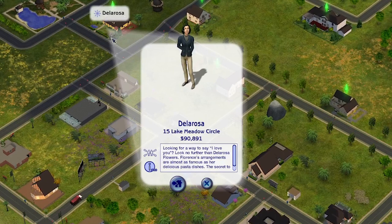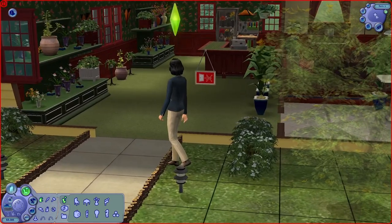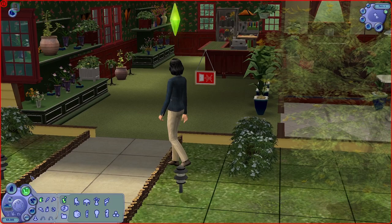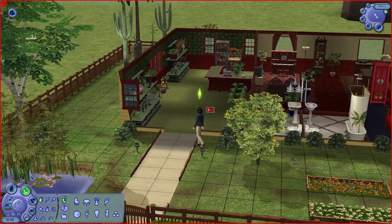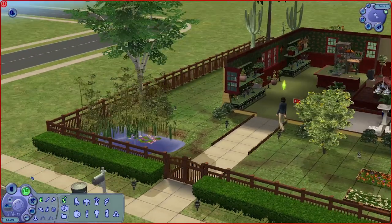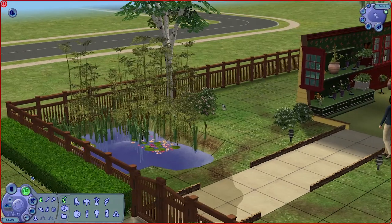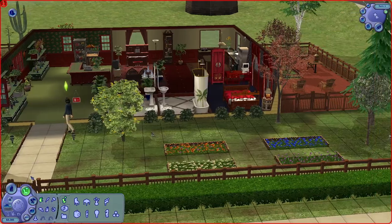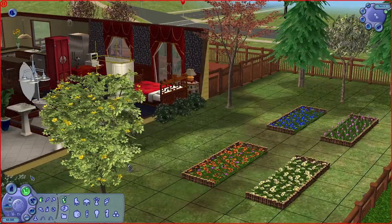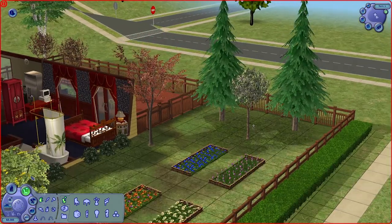First up is 15 Lake Meadow Circle, lived by the De La Rosas. Florence De La Rosa is a home business owner selling plants — a florist. As you walk into her house you'll be in the shop front, but check out the outside. Wow, there's a lot of landscaping going on. I really like the lily pads and the cattails surrounding the lake. There are a lot of flower beds and trees.